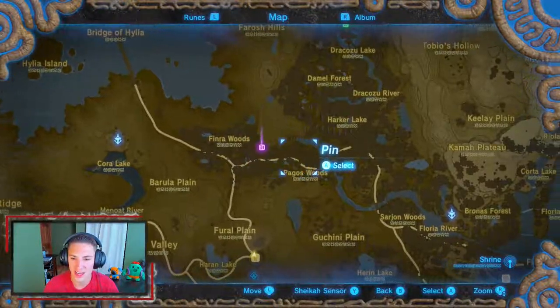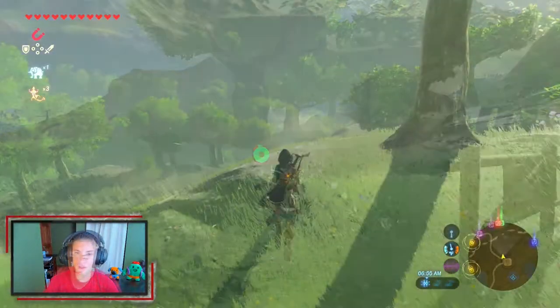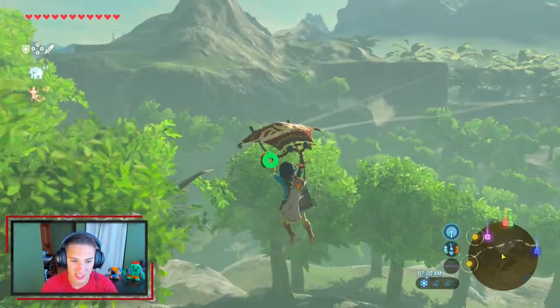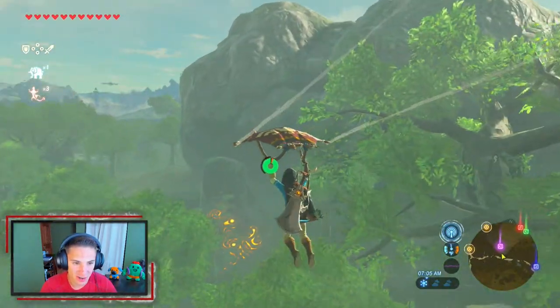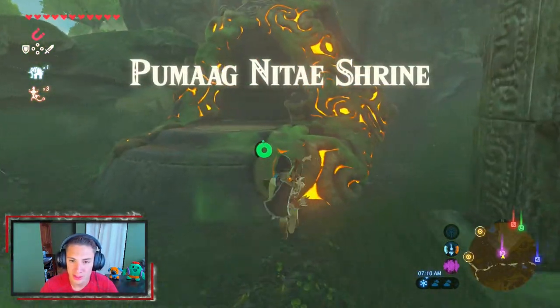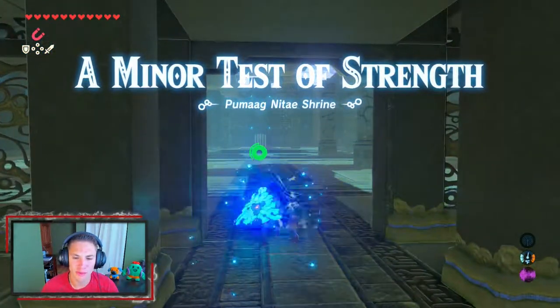Now we head out to do another shrine. As we get closer you can really see this is a rainforest area — it looks so cool. We glide over and admire it as we make our way to this next shrine. Hopefully it's an easy one. It's set inside a cool environment and it turns out to be a minor test of strength.